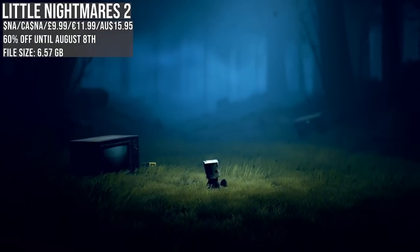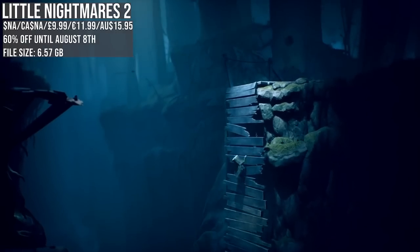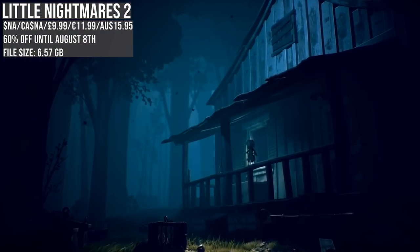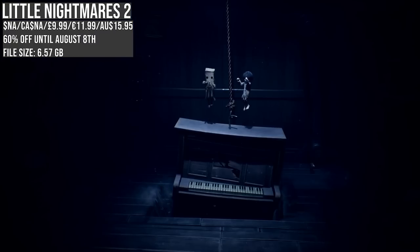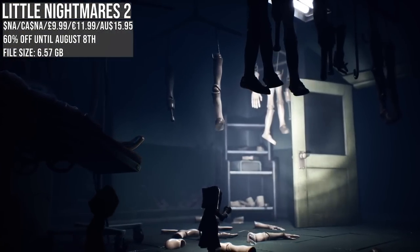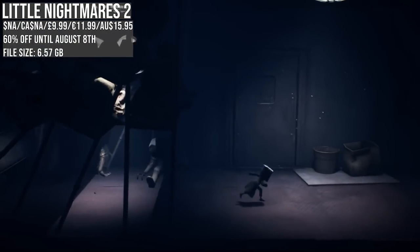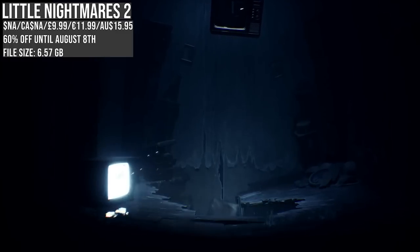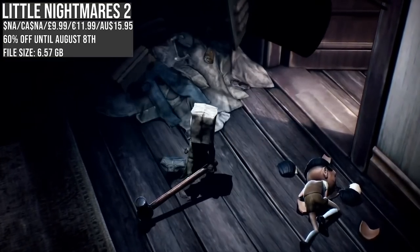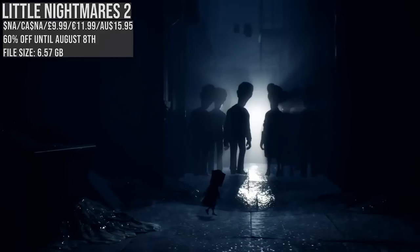Little Nightmares 2 is a puzzle platformer with a great horror vibe, as we take on the role of Mono, a young boy trapped in a world impacted by a humming from a tower. You're heading to uncover the truth behind it while fighting creepy characters along the way. The camera can occasionally be a little awkward, but I enjoyed it and the atmosphere is fantastic. It's a new low price — 60% off. I'm really hoping they continue to expand upon this world; it's incredibly unique.